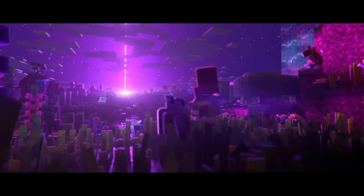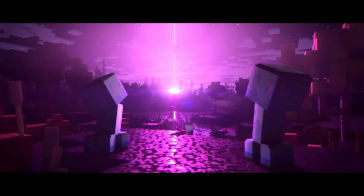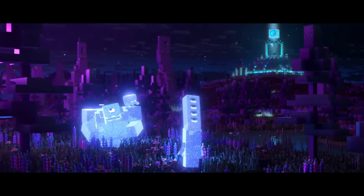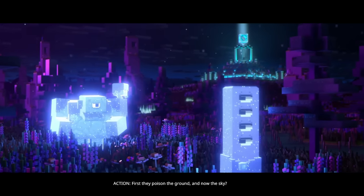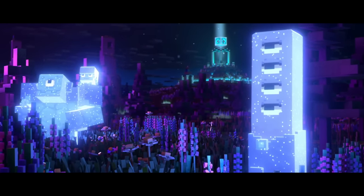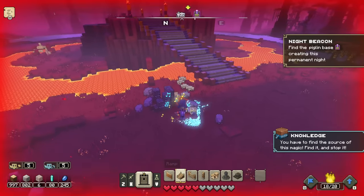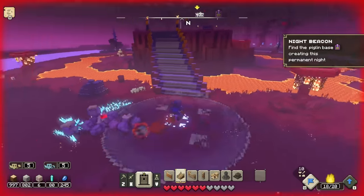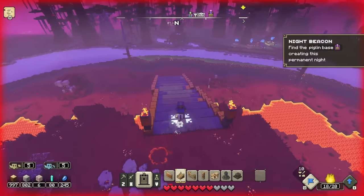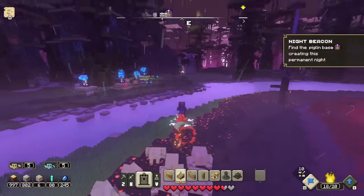The sky's going dark. The creepers are going to explode — they're shivering. First they poisoned the ground, and now the sky? Our hero must see us through the darkness. So this is looking like a dark chapter in this story. You have to find the source of this magic — find it and stop it. The Night Beacon. Find the piglin base creating this permanent night. With night it becomes more powerful mobs, right? This could be pretty dangerous. I'll have to be very, very careful as we move through our next steps.